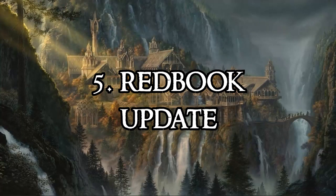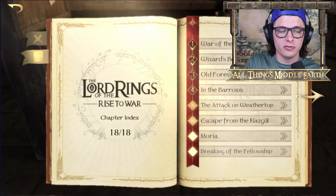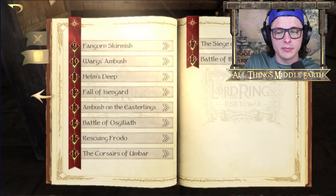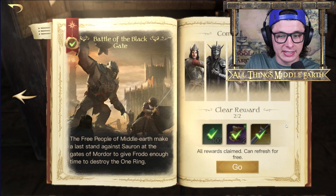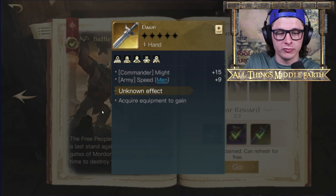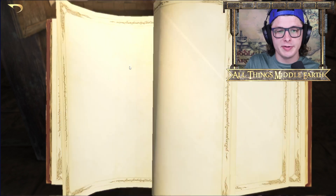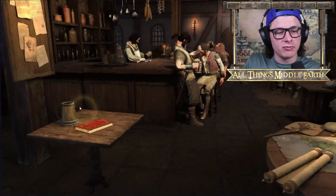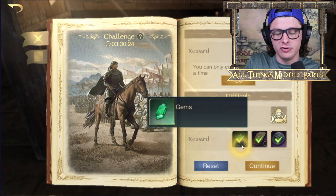The last update has to do with the Red Book of West March. If you've been playing since season one, you know it started as a story mode where you go through the War of the Ring across 18 chapters, getting rewards each day — including purple or gold gear. Now it's shifted to every three days you get some gems, a math, and 10 vouchers. It's not horrible, but it's a big step down from what we had before.